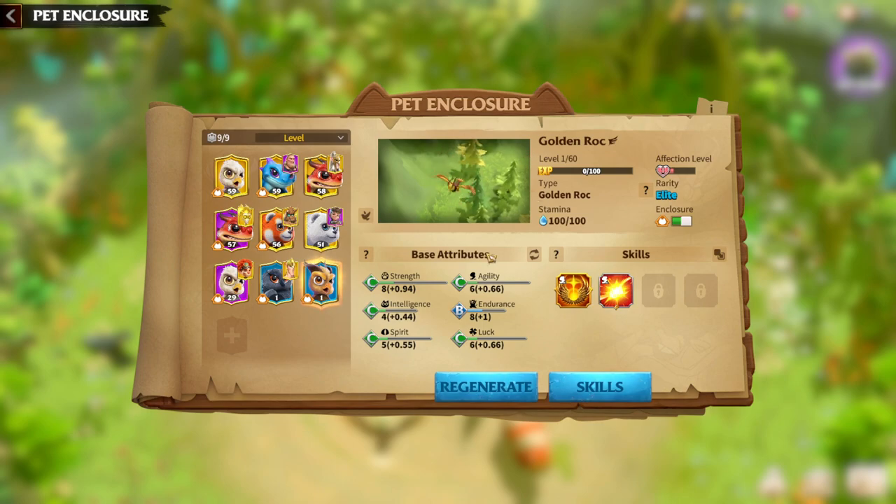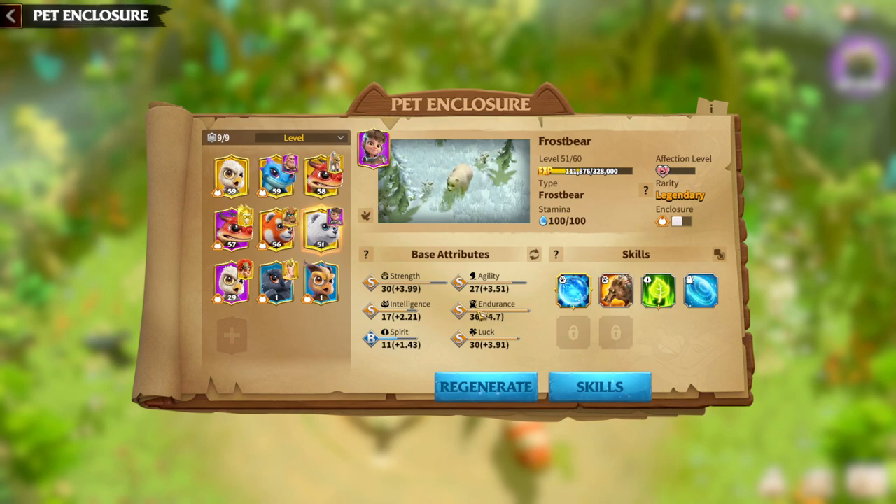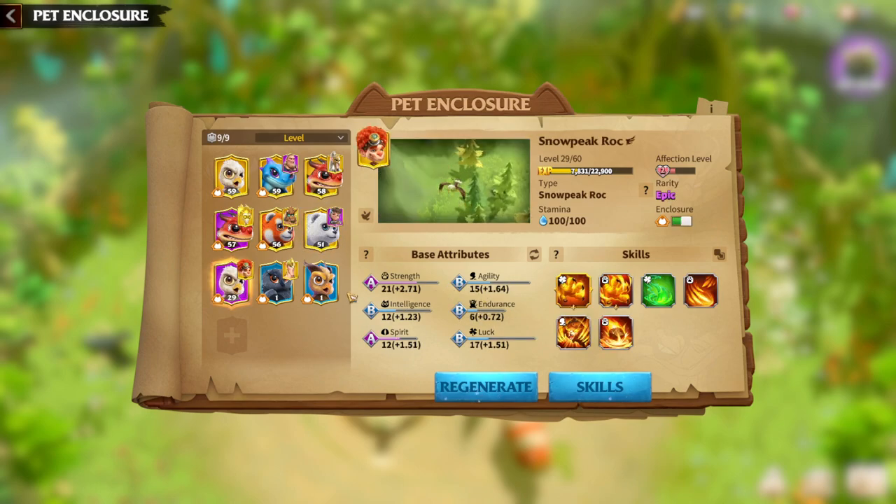I know cavalry units are not one of the strongest legion types in the game, but we still have Golden Rock. As always, I'm going to speak about base attributes. Legendary warpets are much stronger — try to get legendary warpets because regeneration potions are really easy to get through events, and there are level 44 warpets on the map which help you get better quality pets. The difference between elite, epic, and legendary is pretty high.